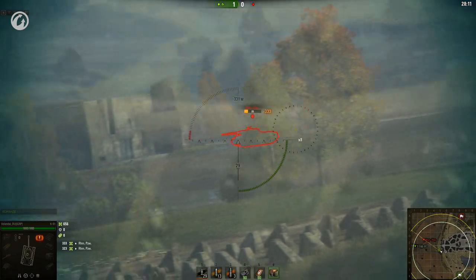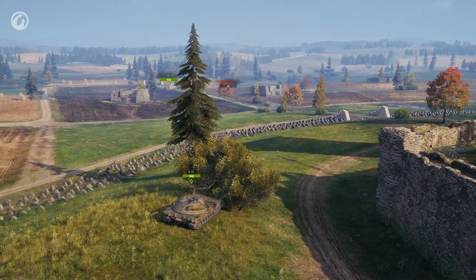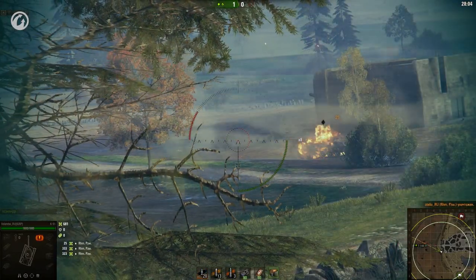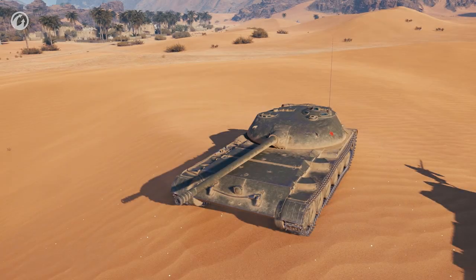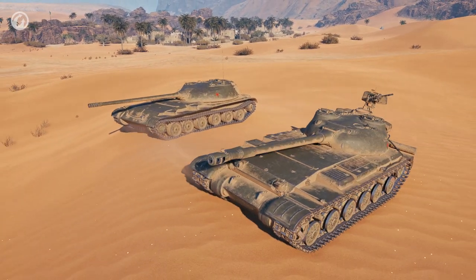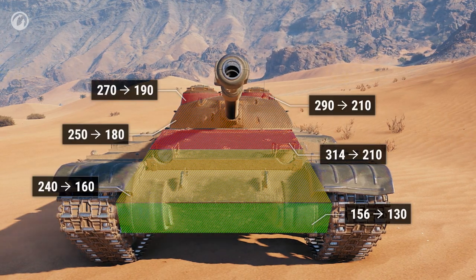The characteristics make it obvious that the K91's role in battle is to provide support. It should play from the second or even the third line of attack. The vehicle has all the necessary tools to do so: a gun excellent at sniping targets, good viewing range, and good concealment. After the introduction of the K91, the Object 430 version 2 fell off the branch development logic, and was therefore rebalanced as a continuation of the Object 416 to fit better.